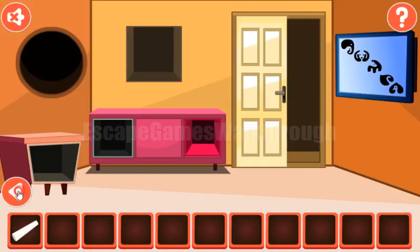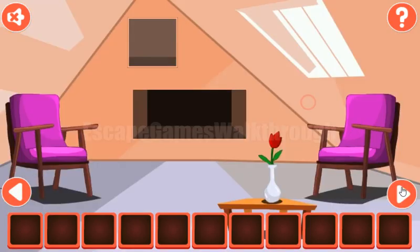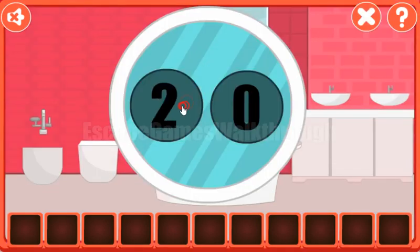Let's solve the last puzzle. We need to figure out that the result is the first number multiplied by the second number plus 1. So here we have 7 multiplied by 8 is 56. If we enter it here, we can get the key to escape.